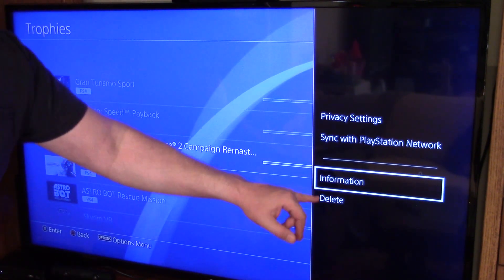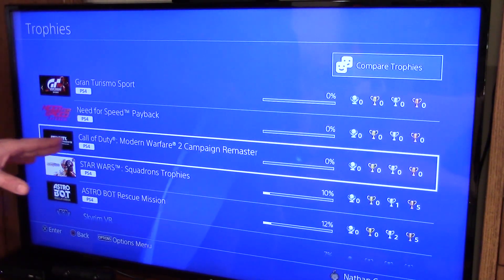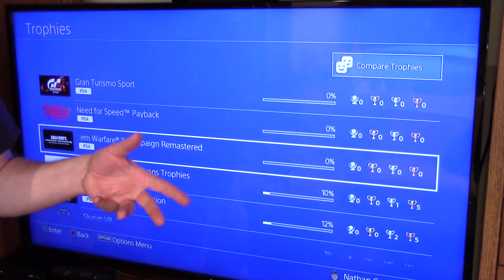If you go to the delete option and select it — delete it — once it's deleted, which just takes a second, it'll tell you it's syncing with PlayStation network, and that's it. You're fixed.